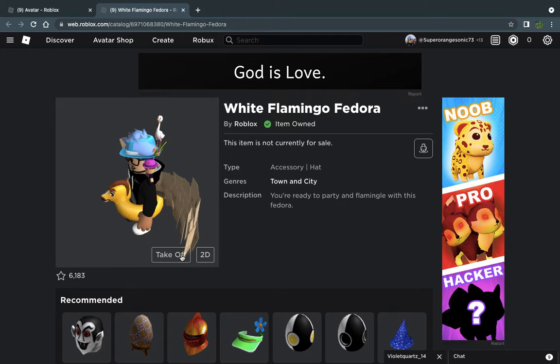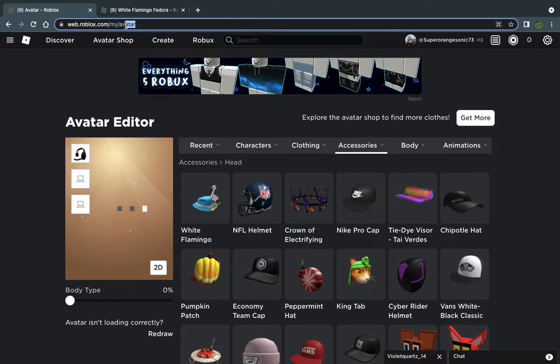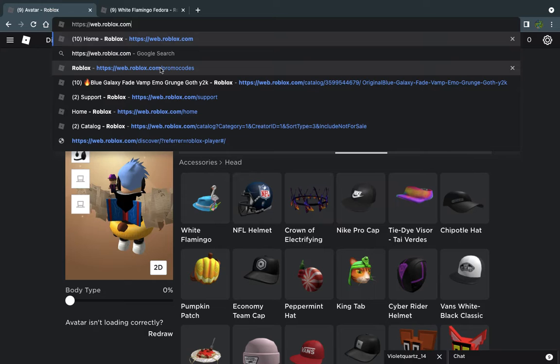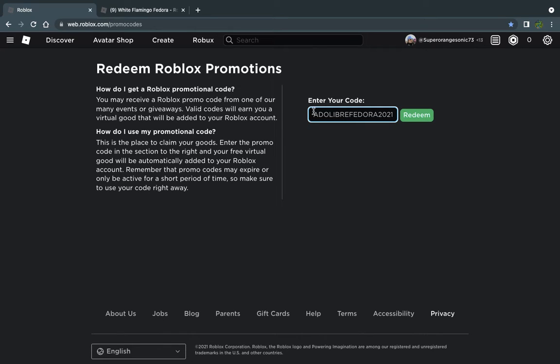To get this promo code item, you must go ahead — I already got the item on my avatar, so I already redeemed it. What you must do is look up roblox.com/promocodes. As you can see right here, the code is going to be right here.